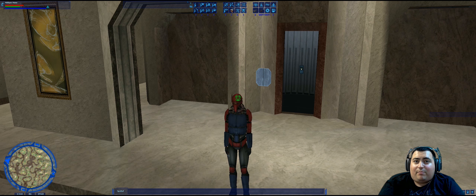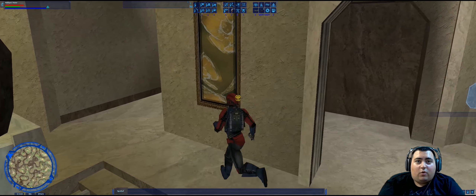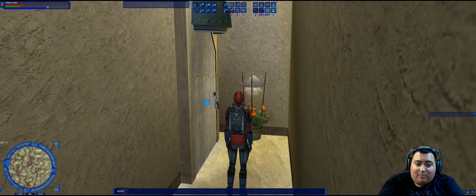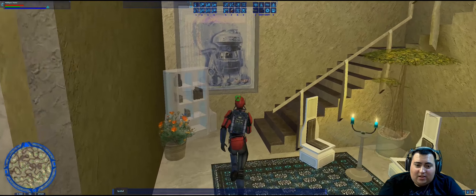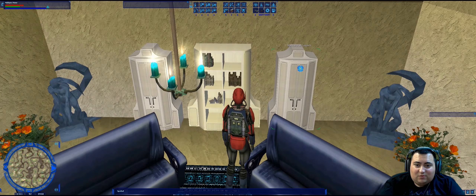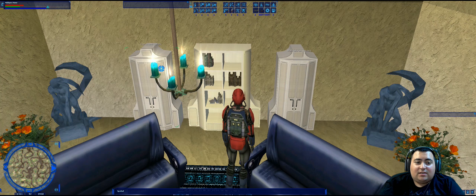The last question for the resort is: the penthouse contains a cabinet of Mandalorian liquors, along with what other type of drink? If we go over this way, we have the penthouse here. Going upstairs in the penthouse suite, we find these two cabinets — one says Mandalorian liquors, and the other one says Coruscanti spirits.